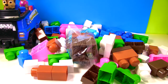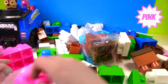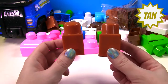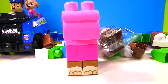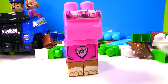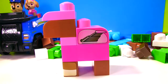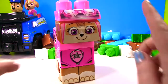Wow, there are a lot of blocks in here. Let's get all the pink ones and make Skye. Here are all the pink blocks. But what color do we need for her legs? Tan. Time for some stickers. We need Skye's face — it's in this bag. She doesn't have a pink head, she has a tan head. There, that's better. Now we have Skye.